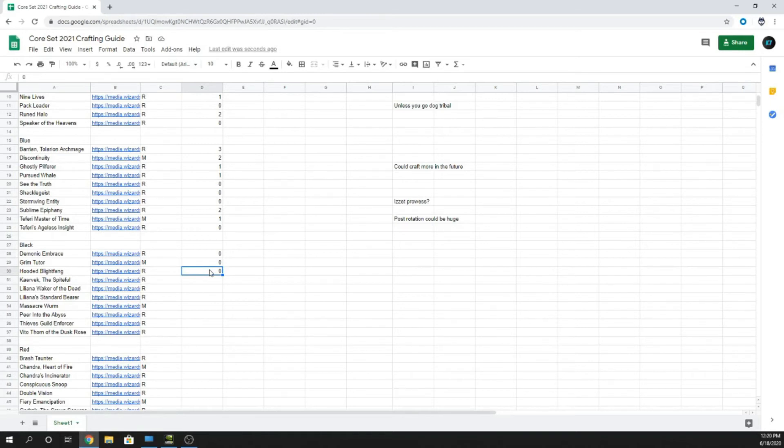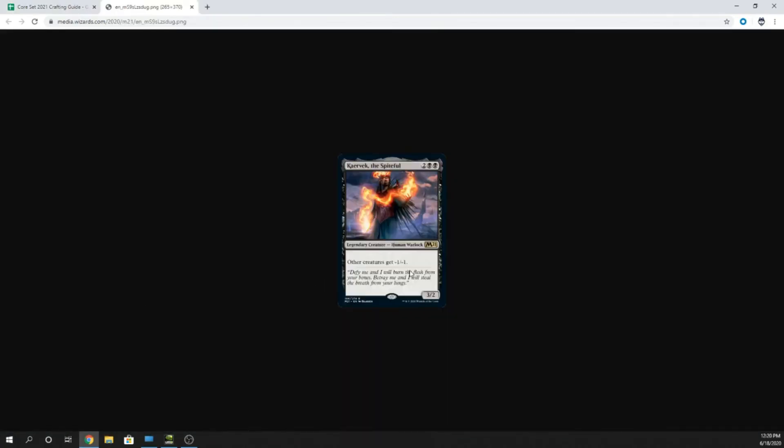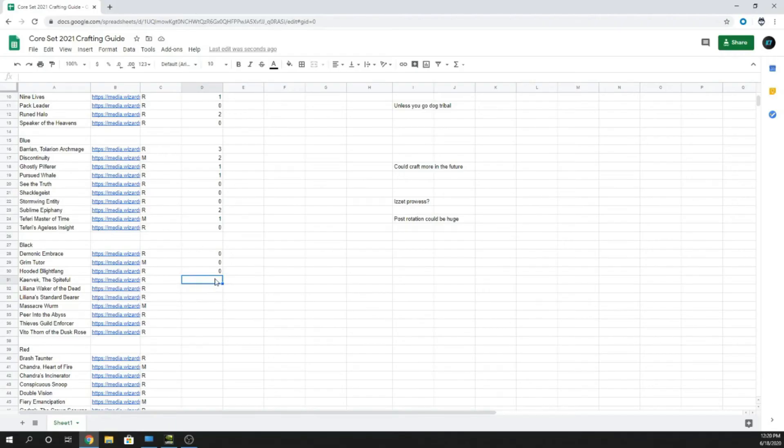Karavik the Spiteful — four mana, two and two black. Other creatures all get minus one, minus one. He's a 3/2. I'm going to go zero. He could be a decent sideboard in black if you're coming up against Cavalcade of Calamity, but nobody plays Cavalcade of Calamity seriously — it's not a top-tier meta deck.